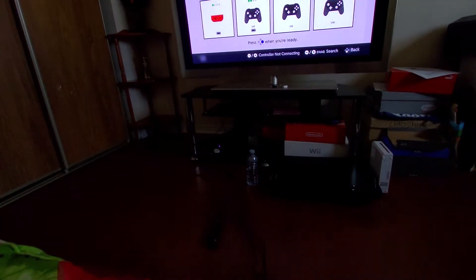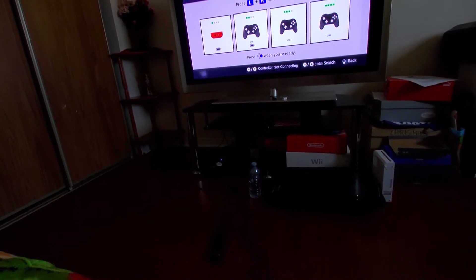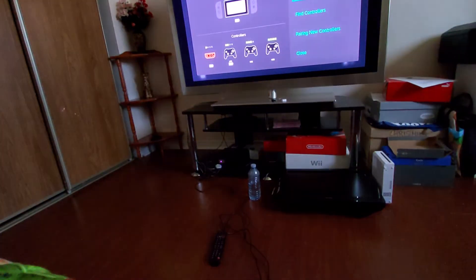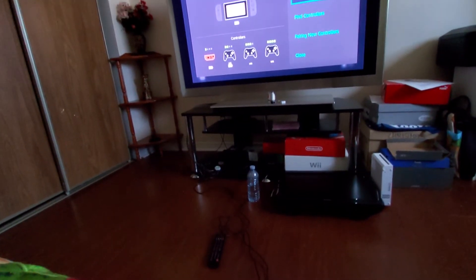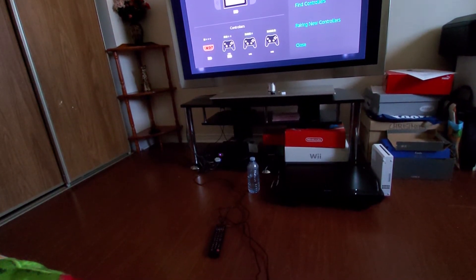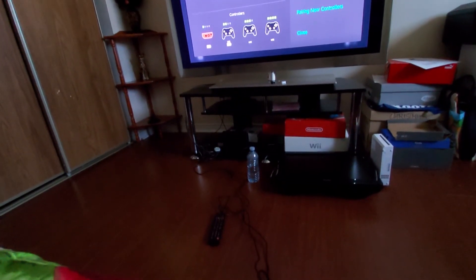For normal controllers — like the Pro Controller or the Joy-Cons — you just want to press L and R. So now our order has changed: Joy-Con is one, Pro Controller is two, another Pro Controller is number three, and the final Pro Controller is player four.